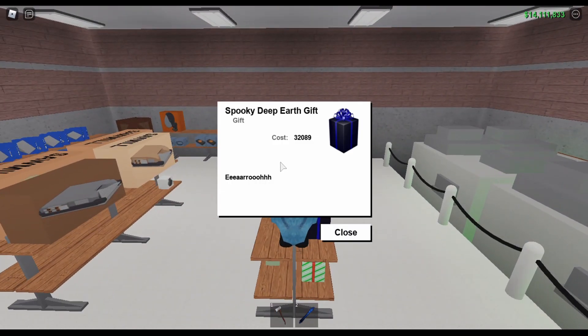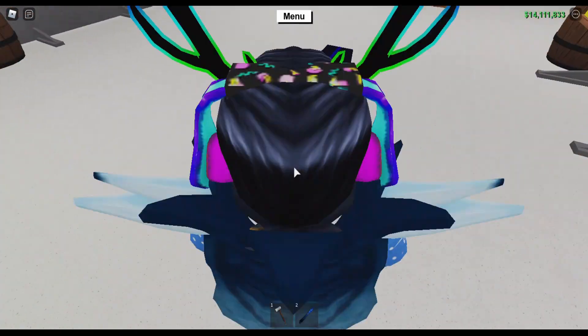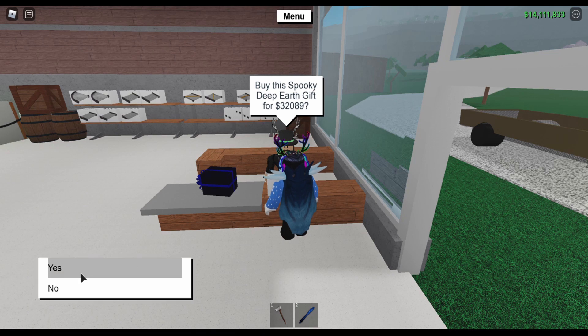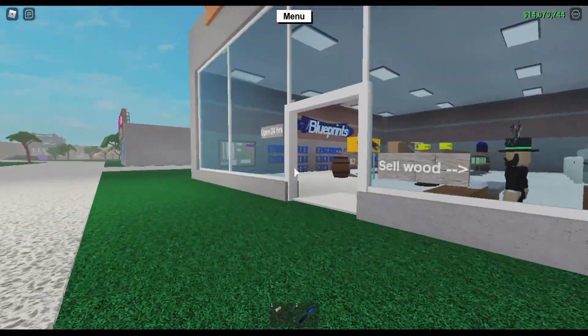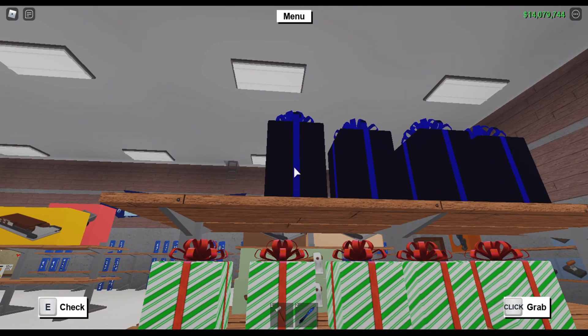Gift number one: you have the spooky deep earth gift and it costs $32,089. The description is E-R-O. Most likely this is going to be some sort of axe — I'm not sure what axe it's gonna be. That's what most people think because they usually add an axe gift with this gift model into Wood R Us every Christmas. So I'm going to go ahead and buy that for $32,000.